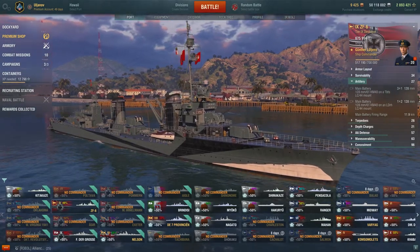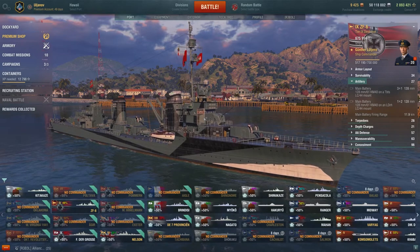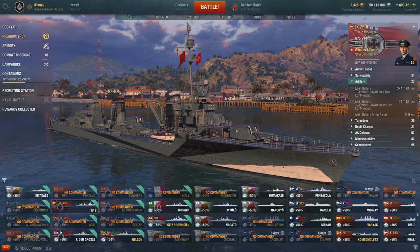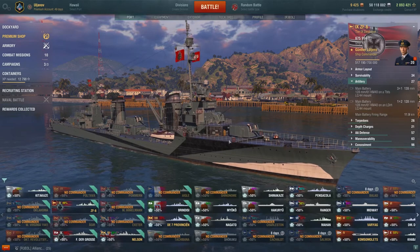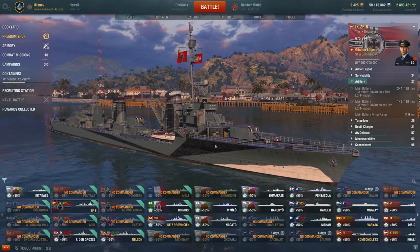These guns here have the same 32mm penetration but a little bit more damage. Maximum AP shell damage is 3171. This is what I mostly use, especially if I'm at Tier IX. Unless I'm shooting at battleships or angled ships, I use AP shells — full broadside cruisers, destroyers, all of them. They don't overpenetrate that often and they do a lot of damage.